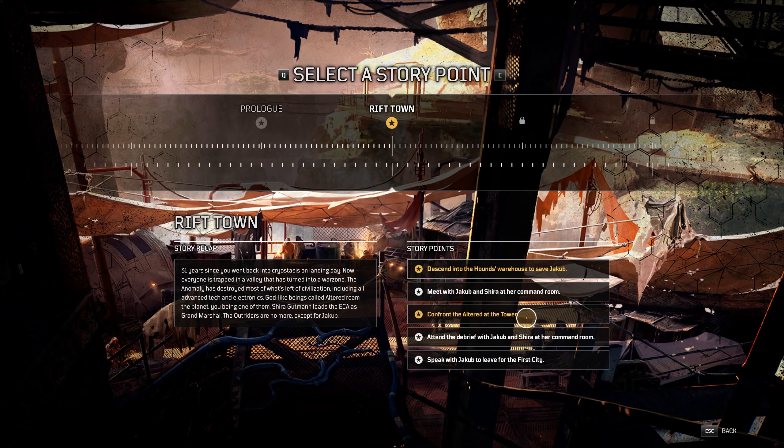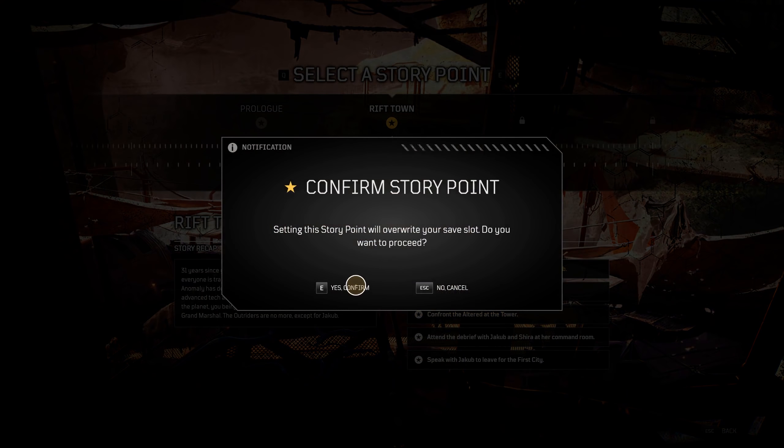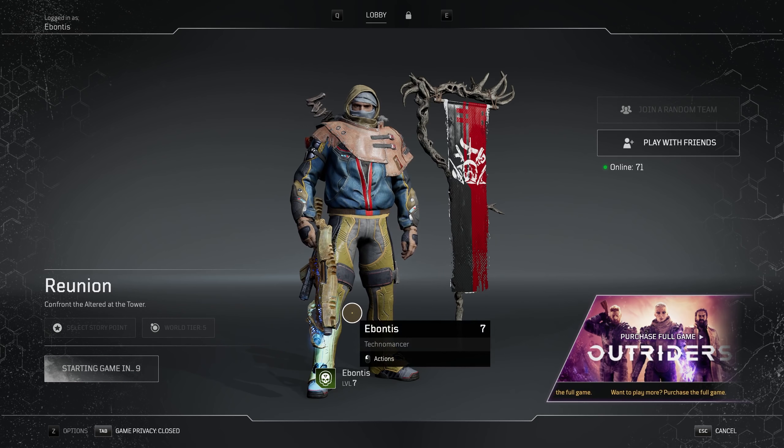And if you ever need to reset the chest, make sure you reset in here to a story point, go back out, descend into there. If I want to confront the altered, for example, I can switch here and it's going to take me straight to the altered checkpoint. So once you get out there, you could fight the boss or go back and do some side quests. Those are all options. So let's go in.